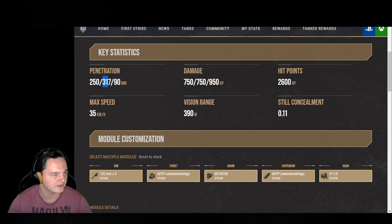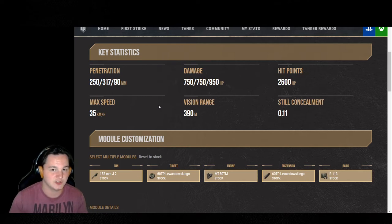Now, the HEAT pen at 317 — you know, you've got other tanks out there with 340, 400, 420, 395 — but 317 is enough. Heat rounds, I honestly prefer heat rounds over APCR. It's just something I enjoy a lot more compared to most.